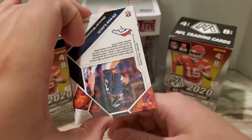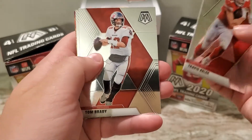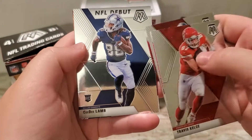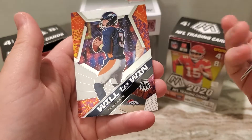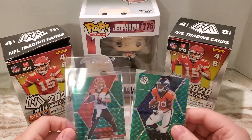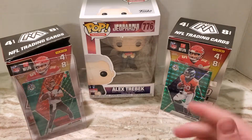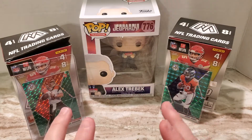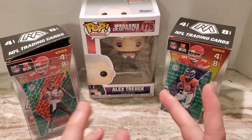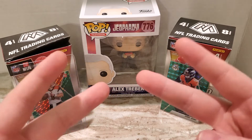And now for the last pack — looks like we got Drew Lock on the back there. Travis Kelce, a nice Tom Brady, CeeDee Lamb, and a World Win of Drew Lock. So yeah guys, thanks for watching, I hope you all enjoyed. Without question these are the two best cards that I got. I hope everyone's doing well and staying healthy. Best of luck with your box breaks, TTMs, pack breaks — whatever you're into. Best luck, and I'll talk with you later. Peace!